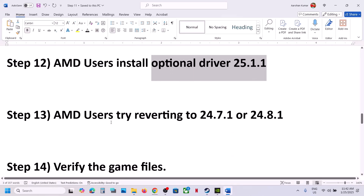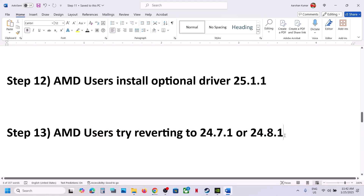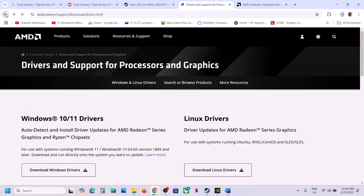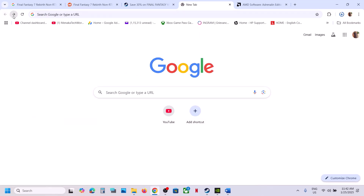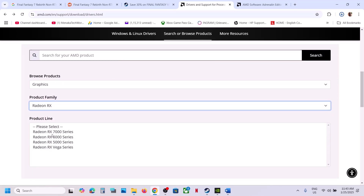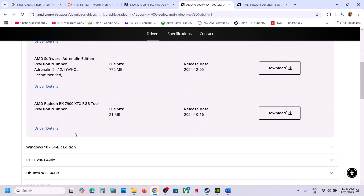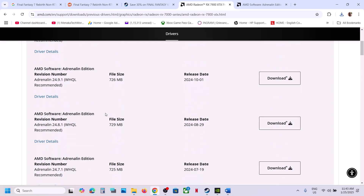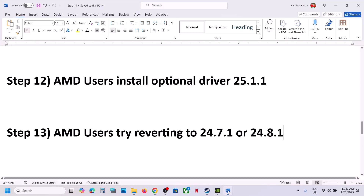For AMD users, also try reverting your driver to version 24.7.1 or 24.8.1 — this has also worked for many players. Go to the AMD website, select your graphic card, click Submit, scroll down, and you will see a Previous Drivers option. Go to Previous Drivers, select your operating system, and roll back your graphic driver to one of those versions, then check.